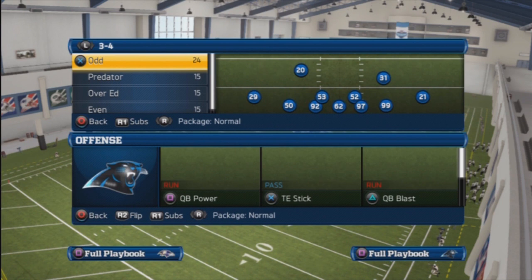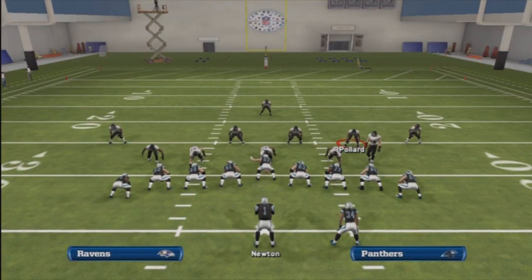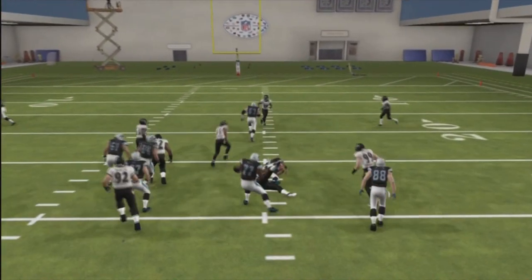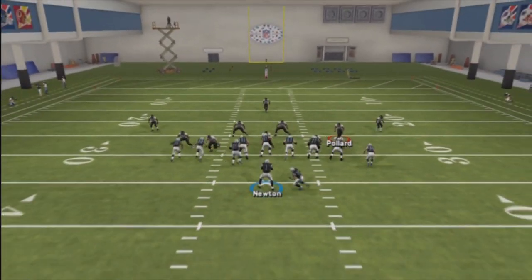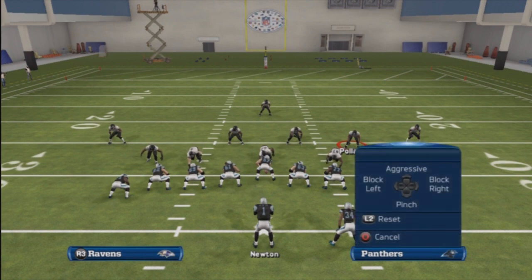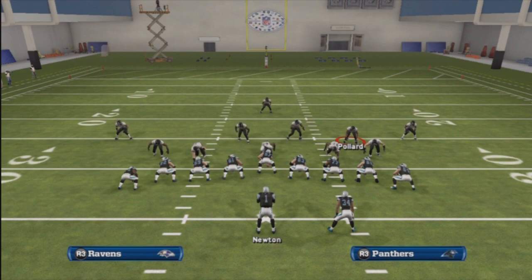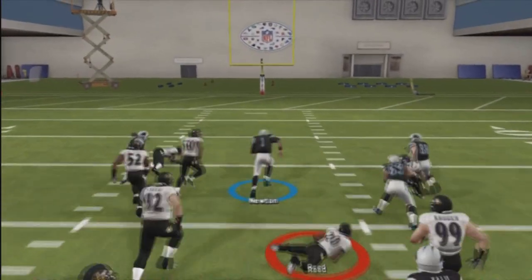Now I'm gonna show you the same play against a zone defense. Here we are with Panther Heavy against the zone — go ahead and aggressive slide protect your offensive line and follow your blockers. We didn't do a good job following blockers that time, so we'll go one more time. Cam Newton gets wide open. This works especially well with mobile QBs like Michael Vick, Cam Newton, Tony Romo, Aaron Rodgers, or RG3.